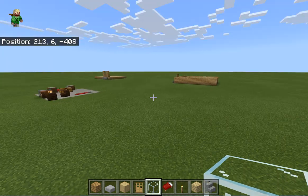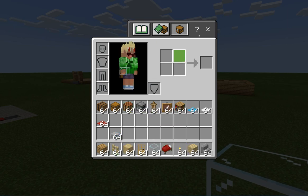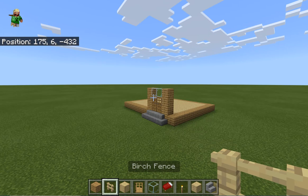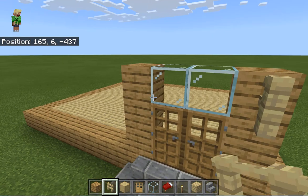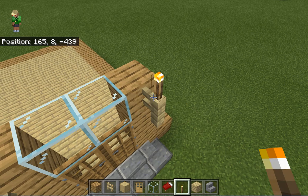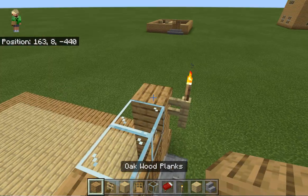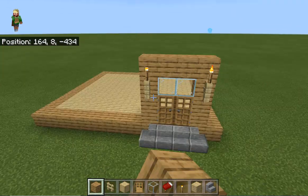Now we need the birch fences with the torches on them. On each side, level to the glass, place two fence posts like that. Then place two torches on top so you get something looking like that. Then place oak wood planks across there.